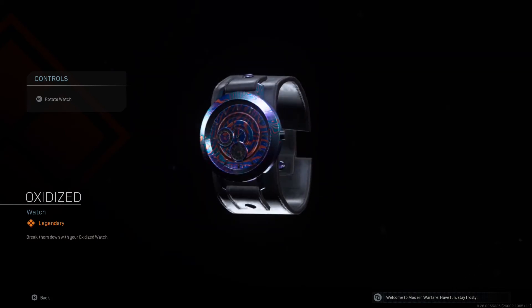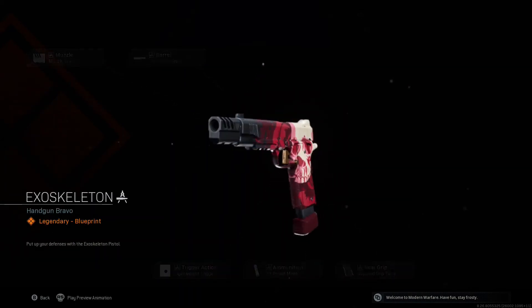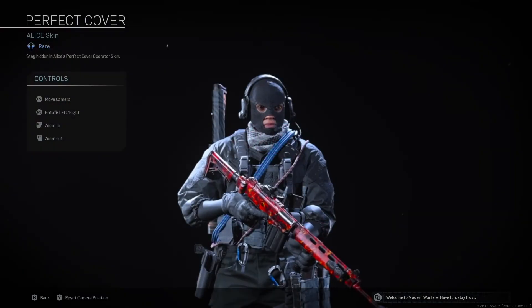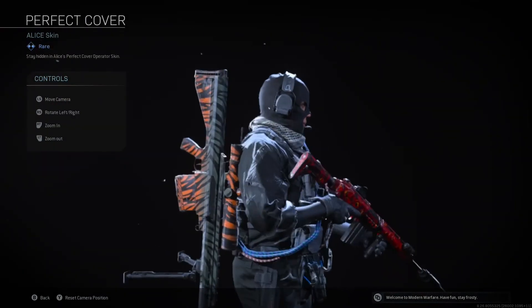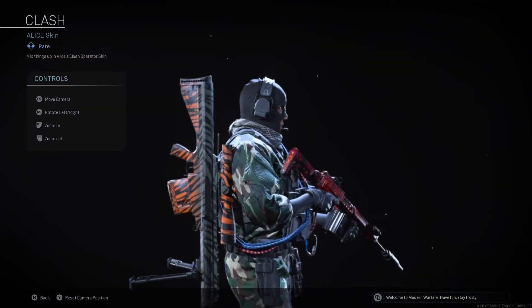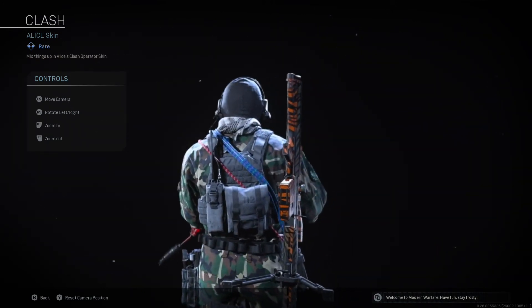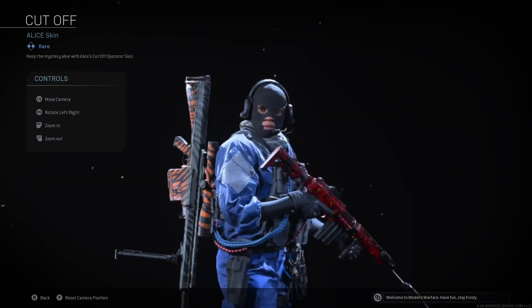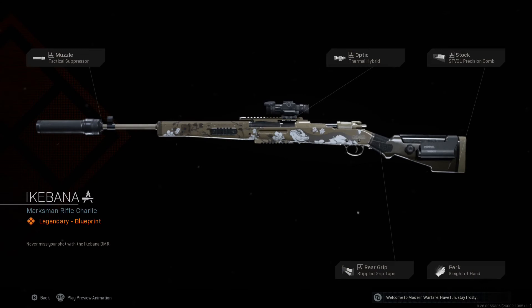Oxidonist. Break them down with your Oxidon Watch. Exoskeleton. Put up your defenses with the Exoskeleton Pistol. Perfect Cover. Stay hidden in Alice's Perfect Cover Operator Skin. Clash. Mix things up in Clash's Operator Skin. Cut-off. Keep the mystery alive with Alice's Cut-off Operator Skin.